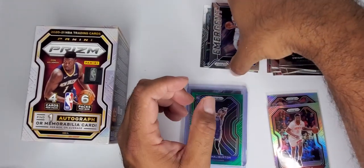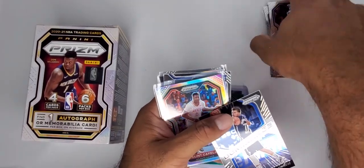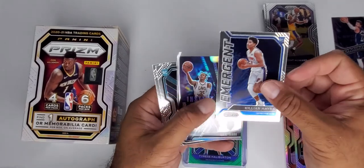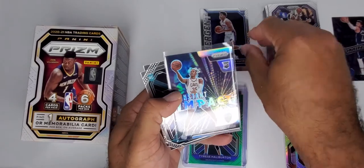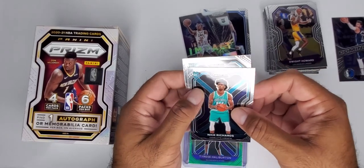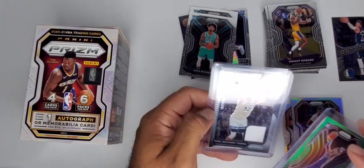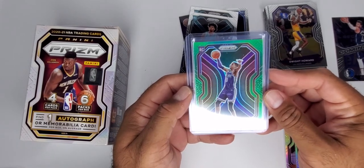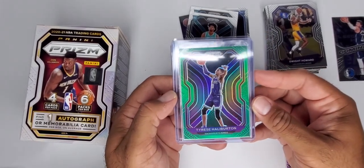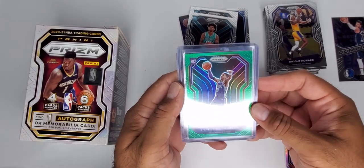Recap: we got our bunch of base, Dominance Luca, two silvers — Clinton and Ricky — a regular Emergent Killian Hayes, a silver Isaac Okuru, two base rookies from the Hornets — we thought we were getting LaMelo but we didn't — our patch Carl Anthony Towns, and our green rookie Tyrese Halliburton. That is nice. The centering looks really good — I don't see anything too far off. Maybe a little bit left to right, but it looks good to me.